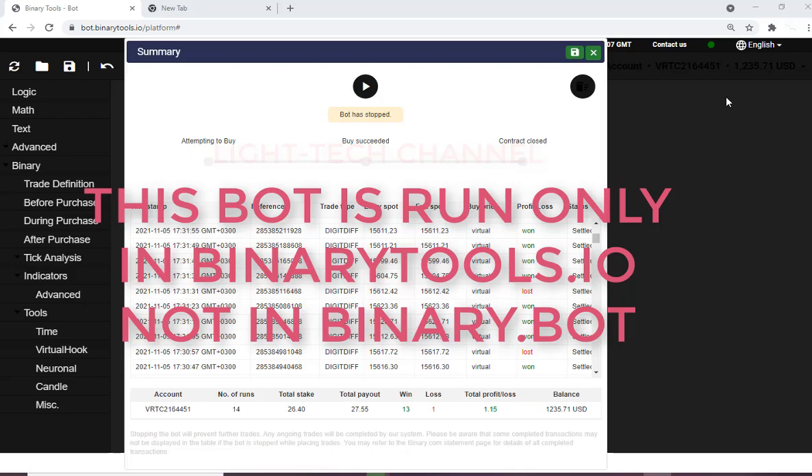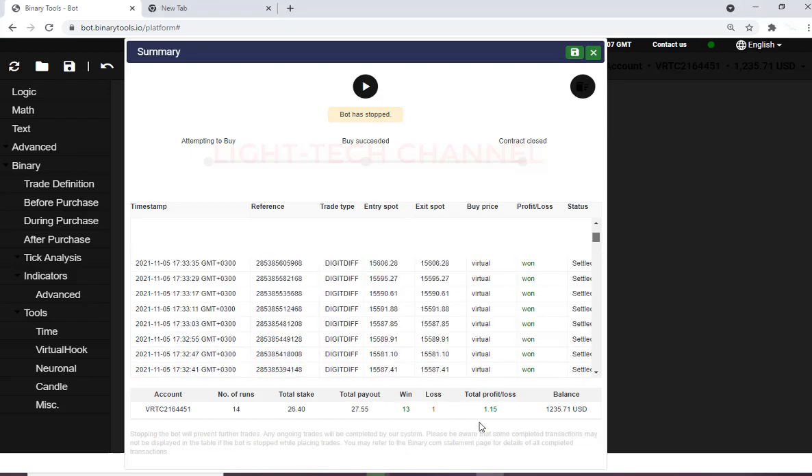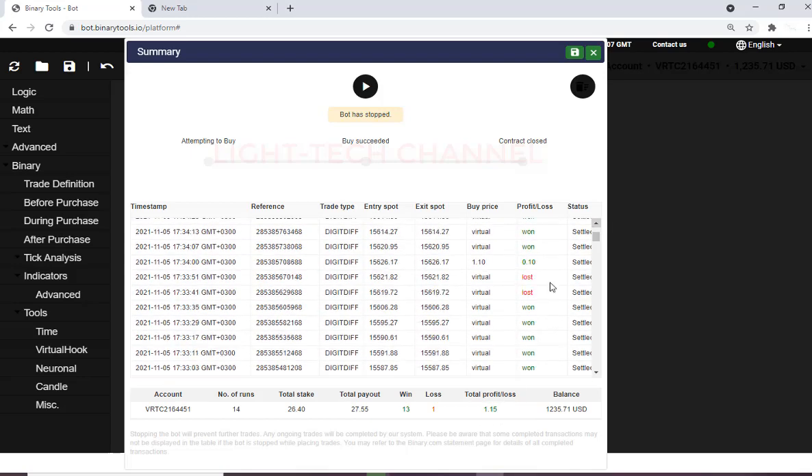I was testing it on demo and it took a lot of time. We have some losses here — only one loss and 13 wins — and only 1.15 profit. This is the differ bot. It's ready after two losses on demo, then it will trade on real and you get a good profit.